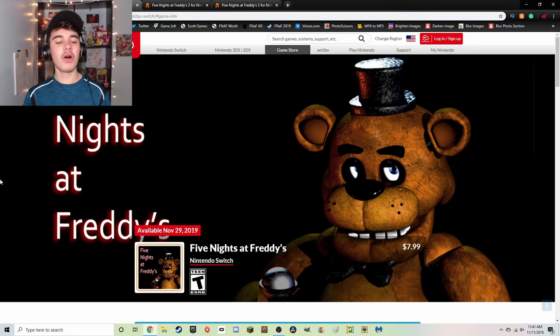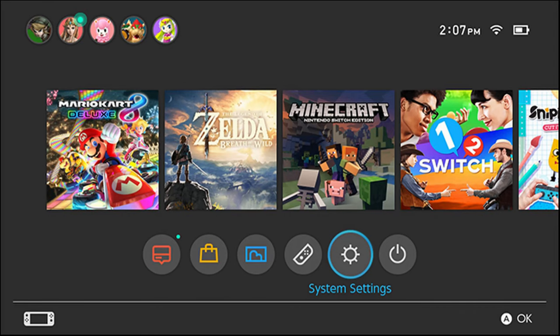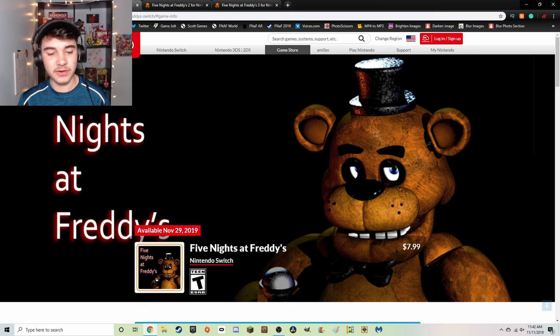We're going to see the descriptions because some of them have changed surprisingly. They've also got some new artwork and new screenshots that we can look at, and of course the price and the release dates themselves. Starting off with FNAF 1, you can immediately see the amazing banner and icon that you'll get when you get the game. That's Freddy's - Nintendo Switch, Teen for Everyone, $7.99, and November 29th.